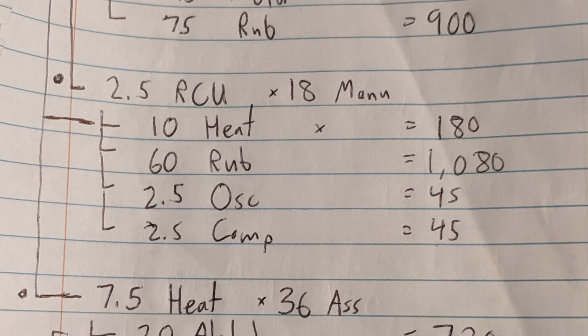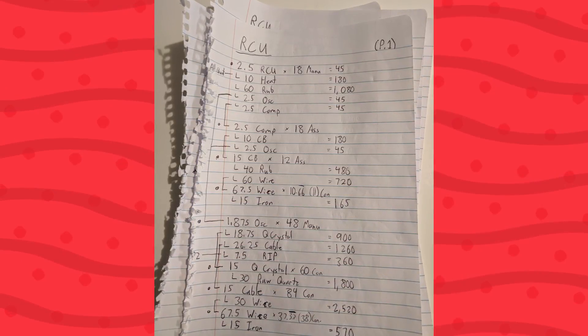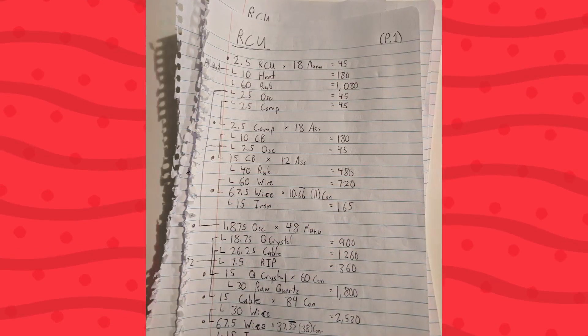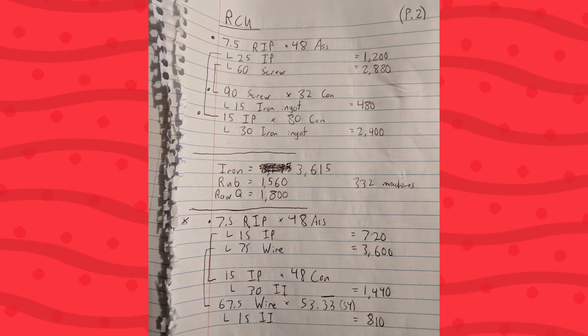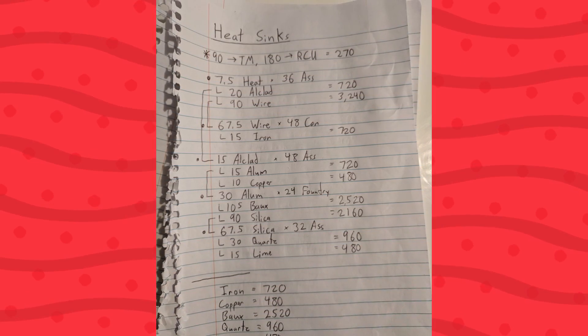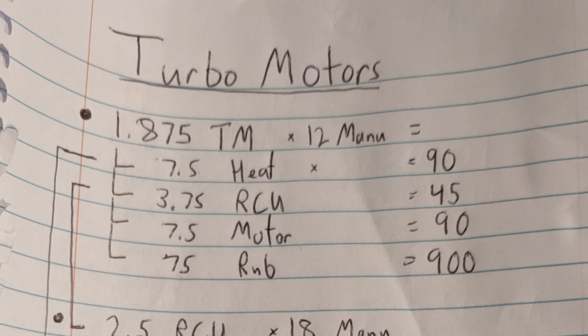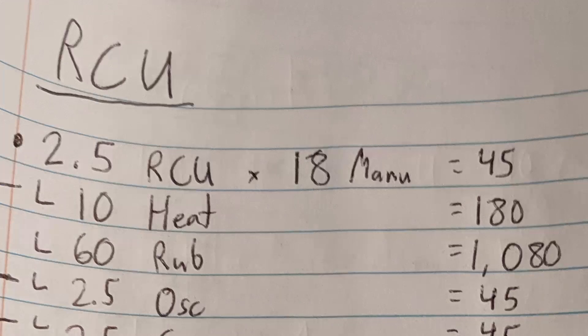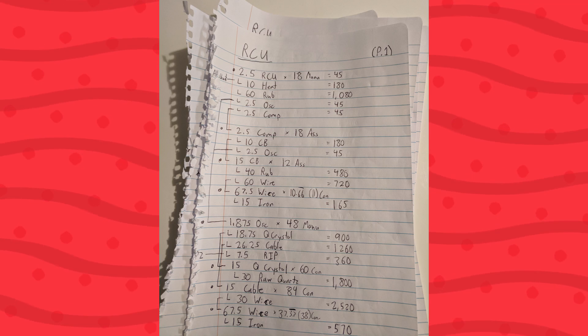I kind of went about the whole process by just trying to fill in missing numbers — like 9 plus A equals B kind of thing. Because the only number I knew in the equation was how much rubber I was gonna use, which was about 2,000. And then I kind of filled out the rest of the numbers from there. So I tried out a bunch of number combinations just to see what would work and what would be clean. I settled on around 900 rubber for the Turbo Motor manufacturers, and that ended up being 1,080 for the radio control units and 480 rubber for the computers. And then all the numbers kind of filled in after that.